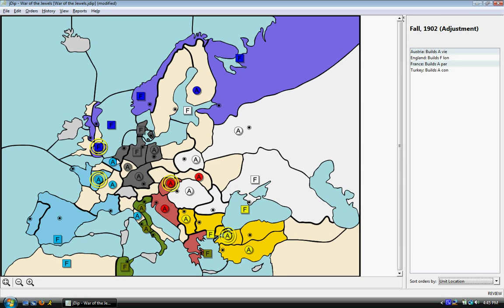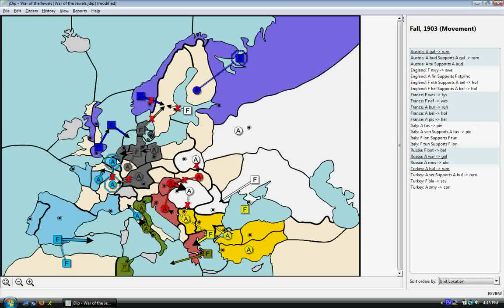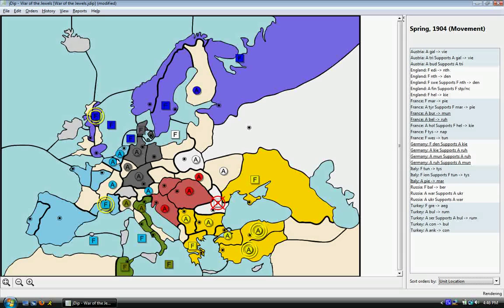In the beginning of 1903 I make my first move against Germany, moving into Helgoland Bight, and also attempting to take Sweden, even though I don't get it. Then in the next turn I take Sweden and I support France into Holland, which I had promised to do earlier. I build another fleet, and in the spring of 1904 I'm able to take Kiel and Denmark, and Germany is almost out of this game.